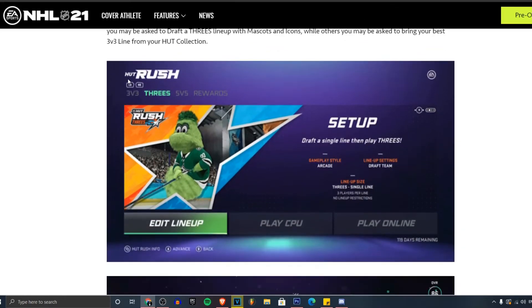Man, EA, come on. Why is this quality so bad? Why is this such a bad look for you? This is so lazy — you're telling me they couldn't get a better picture so they just went with this? Nonetheless, it's an NHL Threes or Hot Rush part of the menu screen. You've obviously got three-on-three, five-on-five rewards, draft a single line, play arcade, and draft teams.